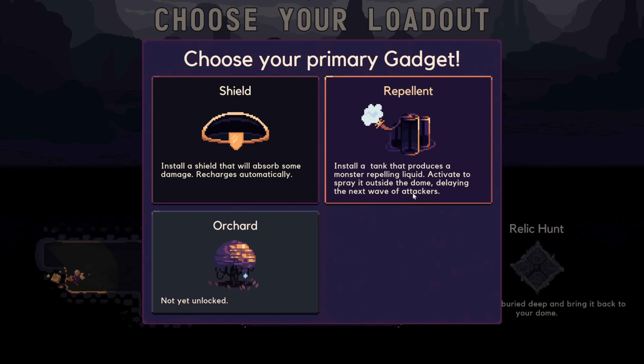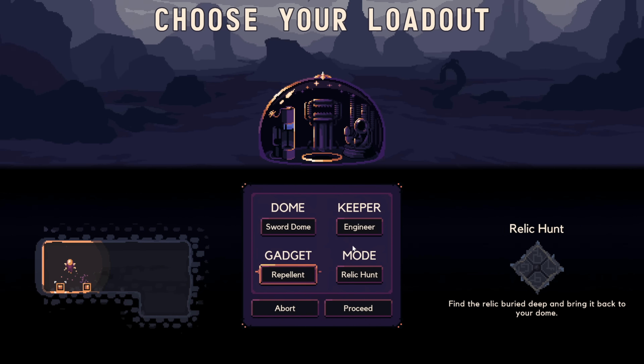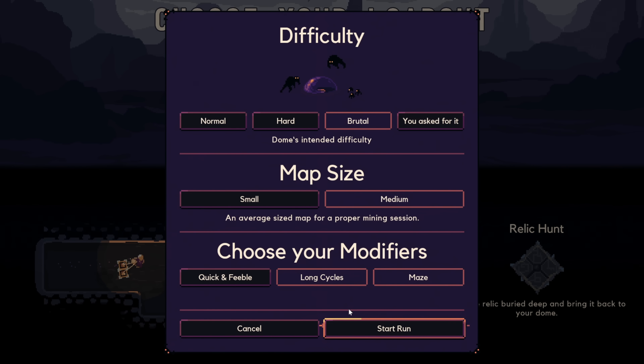We have a tank that produces a monster-repelling liquid. Activate it to spray outside the dome, delaying the next wave of attackers. It doesn't mean the attackers aren't coming — I don't know how long that delay is, or the best way to use it — but we will try to figure that out.